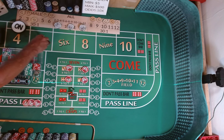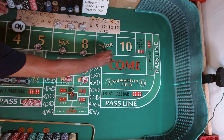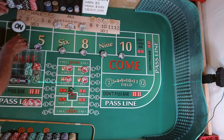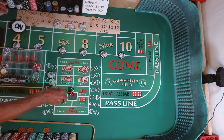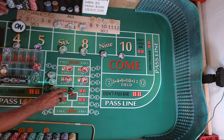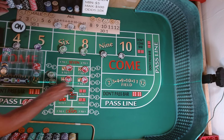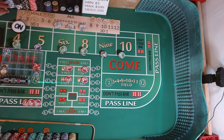We are now going to come out with our place bets. Put $450 each on the 6 and 8, $500 on the 5 and 9, $400 each on the 4 and 10.